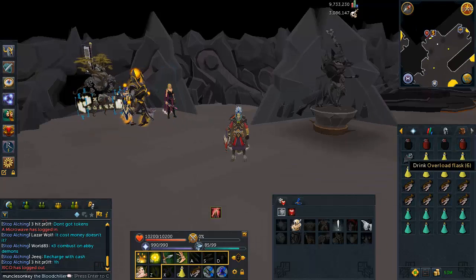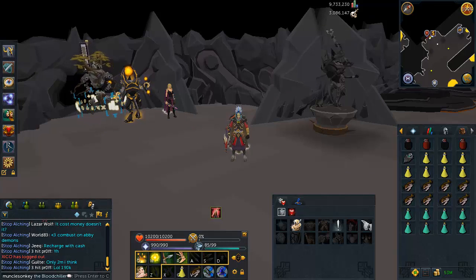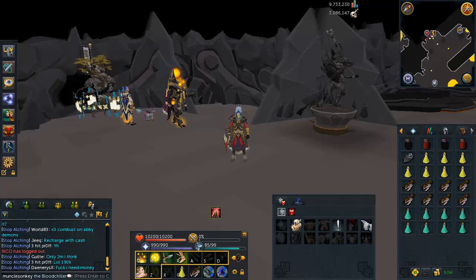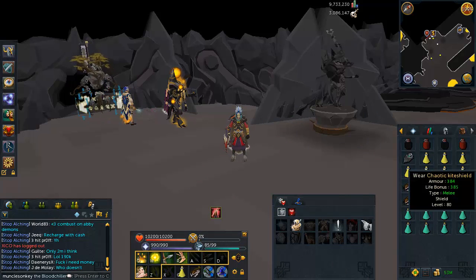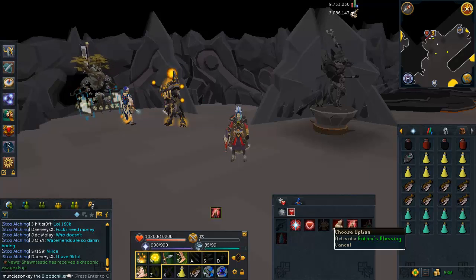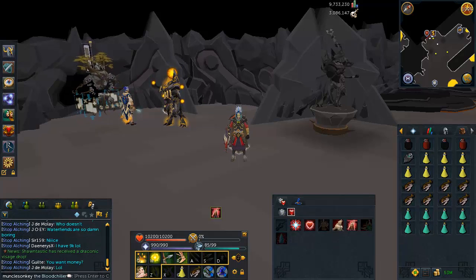The final things to go over before we start the Fight Caves are the inventory setup and abilities. If you have overloads, bring two flasks and two renewals — that will last you the entire Fight Caves and you can stay overloaded the whole time. If you don't have overloads, bring super ranging flasks and prayer renewal flasks, because those will help a lot. You can also bring a chaotic kite shield if you don't have the Guthix's Blessing ability unlocked.